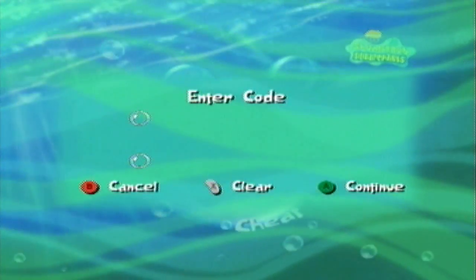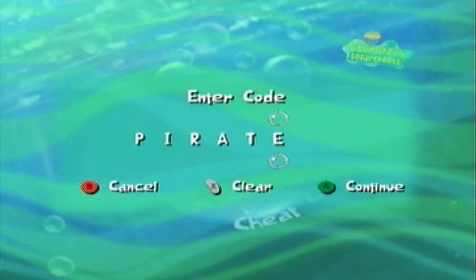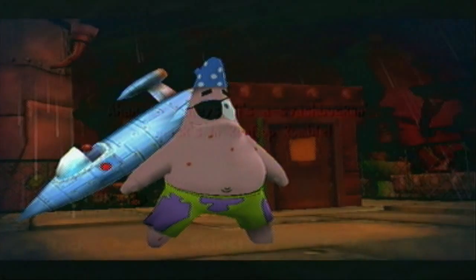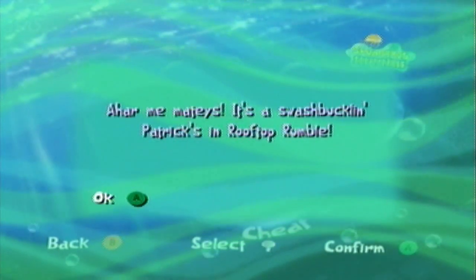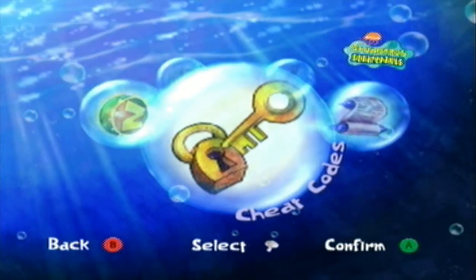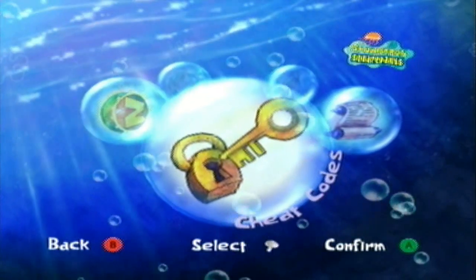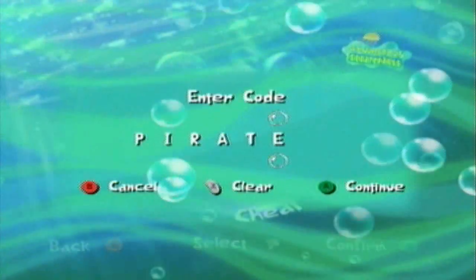Next up we have one cheat code for Rooftop Rumble, and that is 'Pirate.' 'Ahar me mateys, it's a swashbuckling Patrick on Rooftop Rumble.' It's pretty ironic, because the game makers are making Patrick into a pirate and yet they're against piracy. Okay, that's a terrible joke.